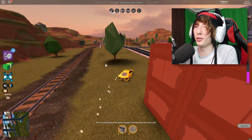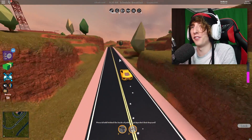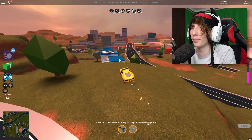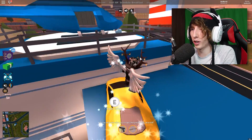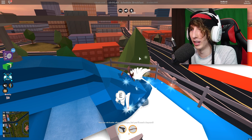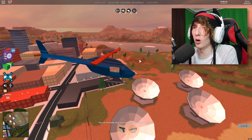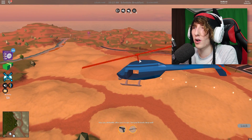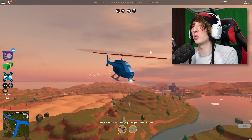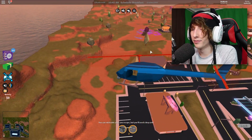After you rob the bank, get back in your helicopter, check if there's a train, and then go back to the donut shop and repeat the whole route over and over again until you have as much money as you want. In a VIP server you don't have to worry about getting arrested — you can just do this all day long, watch Netflix, or do something else on your phone while mindlessly grinding.